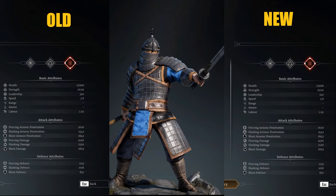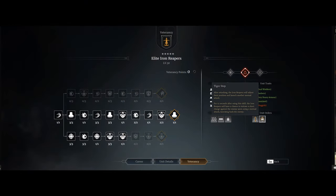I had actually saved a screenshot of the old Iron Reaper stats so I was able to compare them with the new stats - they're exactly the same. There were no changes at all in the individual stats; they still have their very high resistances. They just made one change: adding Tiger Step. After attacking, the Iron Reapers will adjust their position and launch another normal attack. Then for 12 seconds after using this skill, they have a chance to initiate a short charge against the enemy upon using a normal attack, knocking back the enemy.